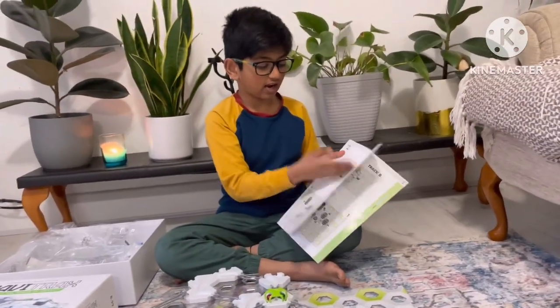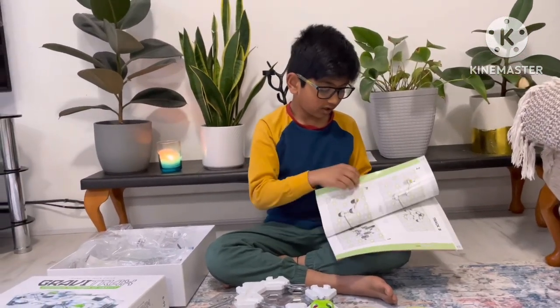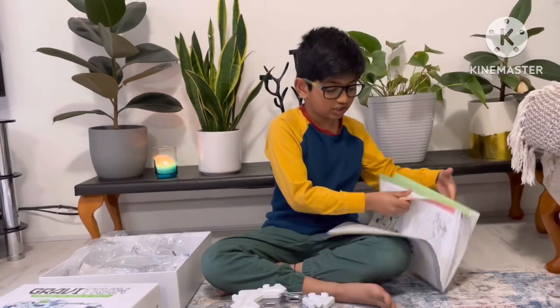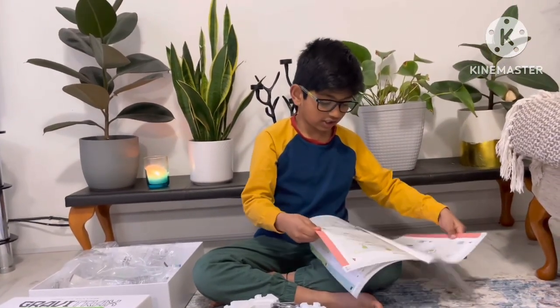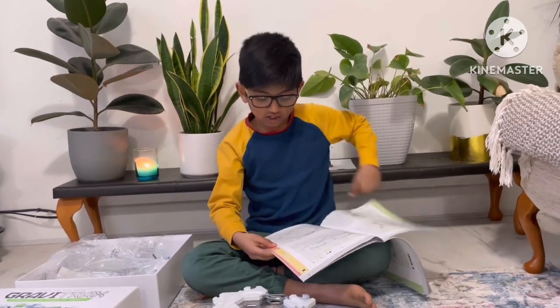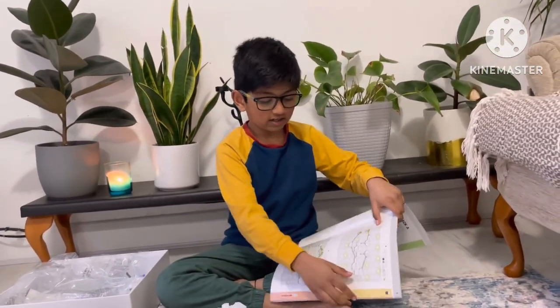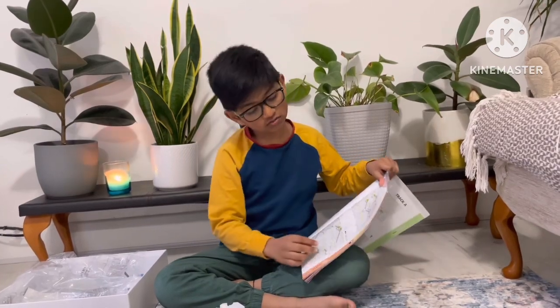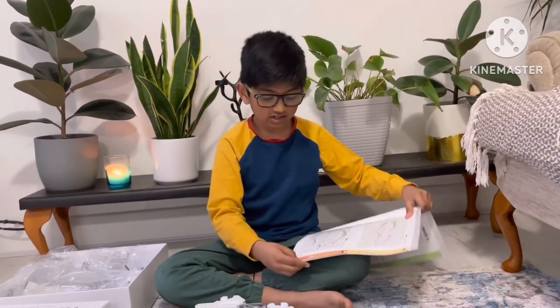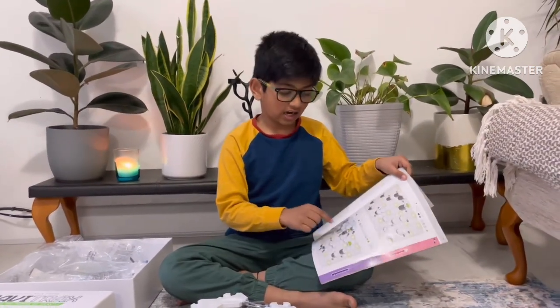I make these tracks by looking at this book. It has Track A and instructions on how to build them. If these are too easy, you can go to harder levels like purple and red. It's rated out of six — starting at three out of six, then four out of six, and it keeps going to harder ones.